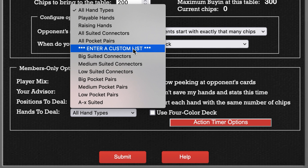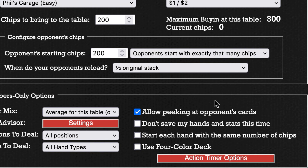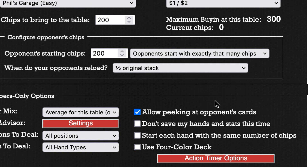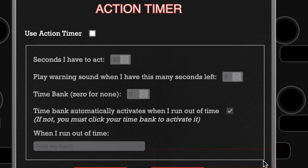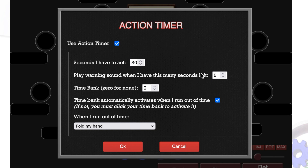For example, if I wanted to practice with ace-king suited and ace-queen suited, I could enter them here. If you want to avoid the temptation of peeking at your opponent's cards, you can uncheck this box. If you're just messing around and you don't want us to save the hands to your database, you can check this box. If you wanted to practice playing as a short stack, you could check this box and start each hand with the same number of chips — enter the number of chips up here and we will reset your chip stack to that value every hand. You can also use a four-color deck here. Finally, there's the action timer: if you play online you probably know you only have 20 or 30 seconds to act, and you can simulate that here to put yourself under pressure.